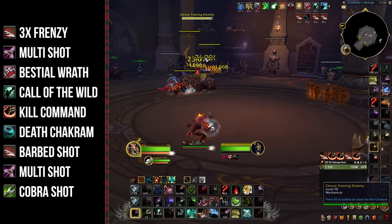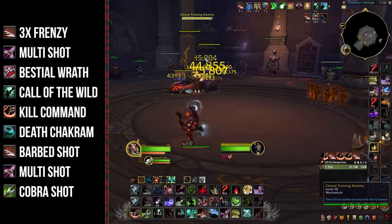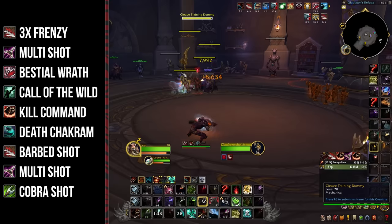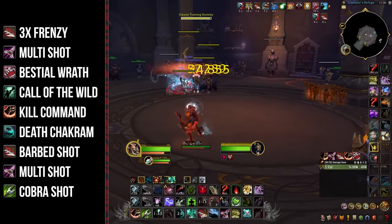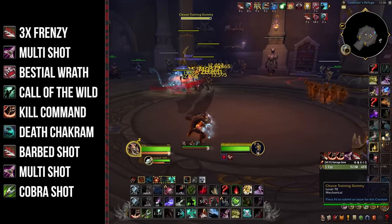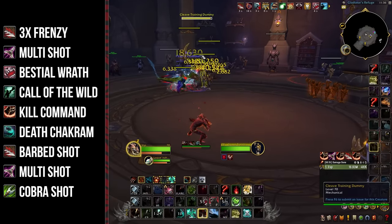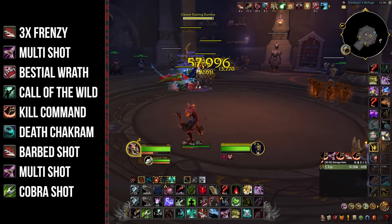After the M+ opener, follow this AoE priority list: use Barb Shot to refresh Frenzy when it's about to fall off, then Multishot to maintain Beast Cleave on your pets — refresh this as late as possible. Then Bestial Wrath on cooldown, followed by Call of the Wild on cooldown, then Kill Command, then Death Chakram, then a Barb Shot to prevent overcapping, Multishot if Beast Cleave has less than 2 GCDs remaining, and finally Cobra Shot if you have more than 80 focus.